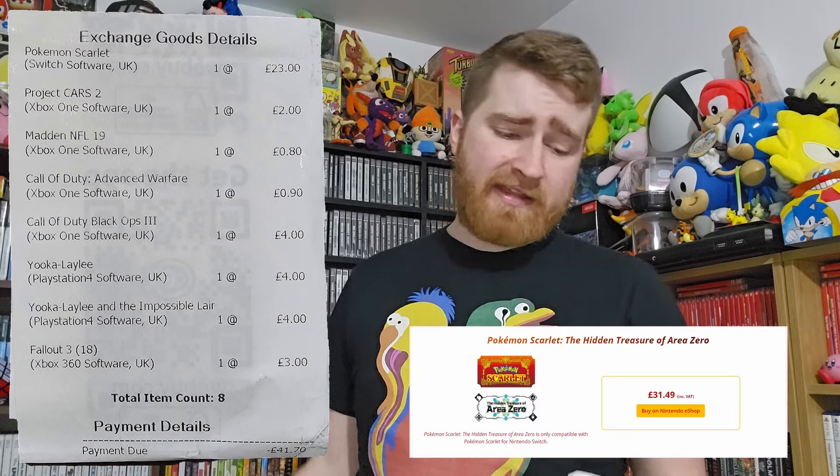Alright so I've got some receipts here to take you through in terms of the voucher I got from trading. There are a couple of games I forgot to put on camera because I had to go back to CEX to refund some items - we'll get to that in a moment. So: Pokemon Scarlet, £23 voucher - a tad more than I thought, and after buying the version with the Hidden Treasure of Area Zero DLC that brings it to basically £15 all in, which is really solid considering the DLC is like £30 on the eShop. Project Cars 2, £2. Madden NFL 19, 80p. Call of Duty Advanced Warfare Xbox One, 90p. Call of Duty Black Ops 3 same platform, £4. Yooka-Laylee and Yooka-Laylee Impossible Lair, both £4 each on PlayStation 4. And finally Fallout 3 on the 360, £3 voucher.